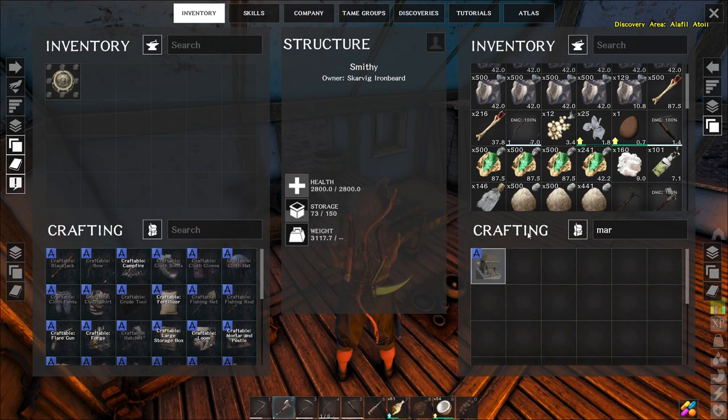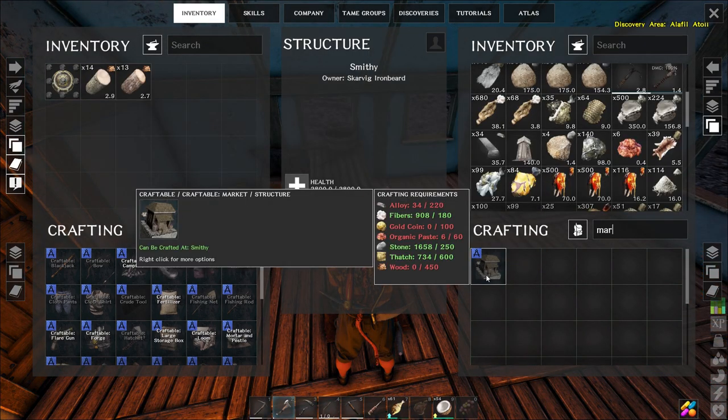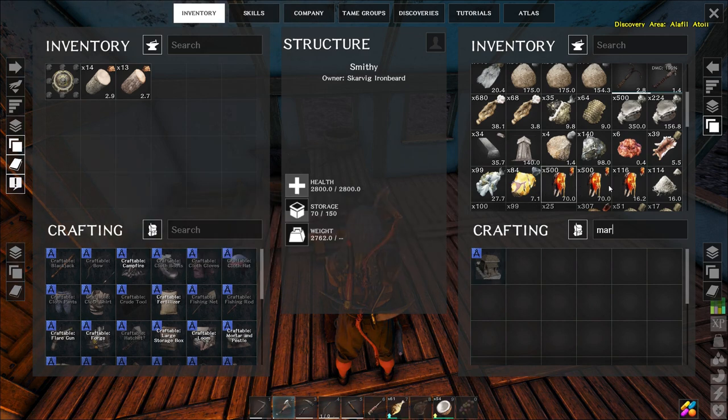Market - yeah it needs alloy. Of course it does. Oh it needs gold coins. Damn it. I need to go and do something for treasure. Alright, we've got to do a treasure so we can get 100 gold coins.